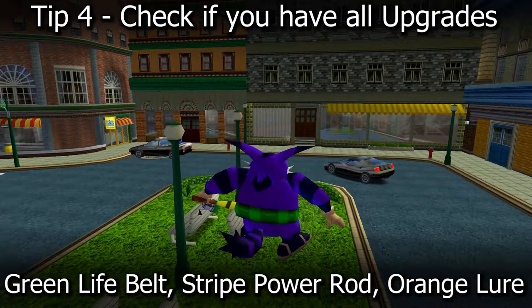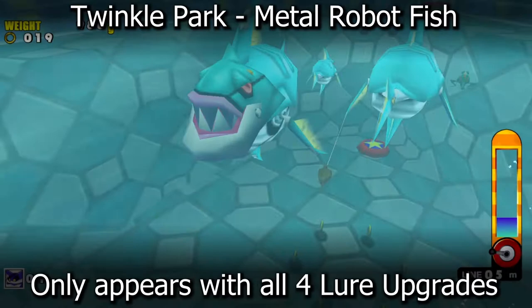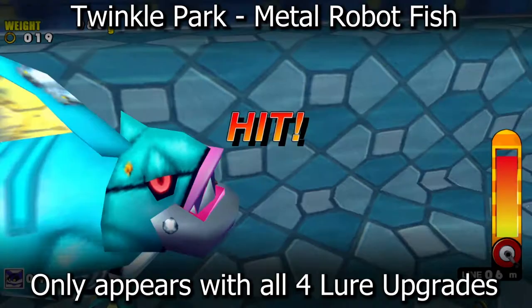Tip number five: try to hunt down these fish and you'll be guaranteed to grab one that is over 2,000 grams. In Twinkle Park, the metal robot fish are the only 2,000 gram fish that I was able to catch in this level. I basically spent five weeks stuck on this level thinking my game was glitched, only to realize that I had missed a lure upgrade.